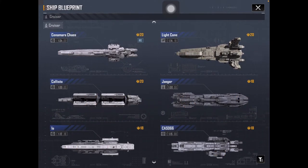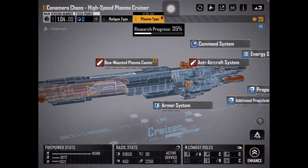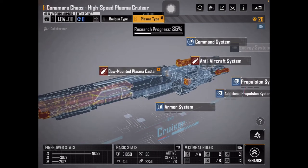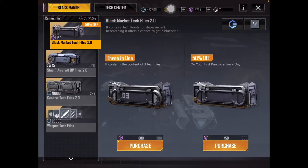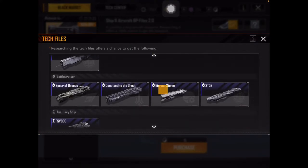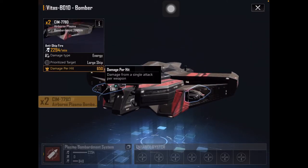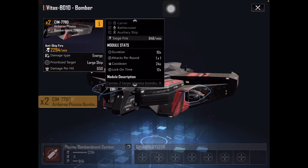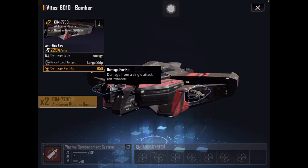The second last energy weapon type — actually there are four types. The second last is plasma. I haven't fully unlocked the Konamara Chaos, but plasma weapons aren't as common. There are only a few things that have them and it's pretty much just a big blob of damage that makes things melt. Very commonly used on Vittus B010s, which are famous for their heavy damage. Plasma weapons tend to have a longer cooldown but do a lot of damage.